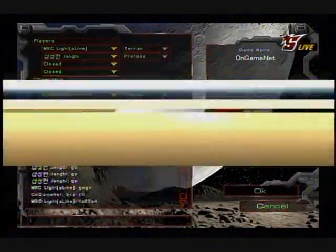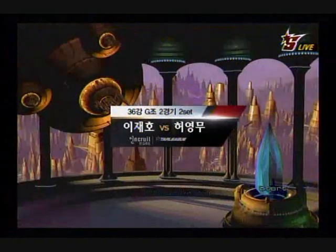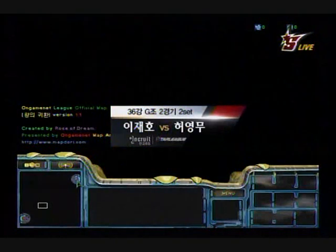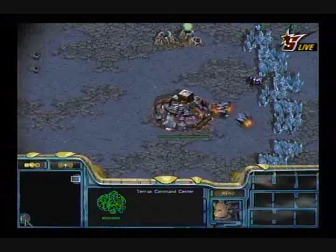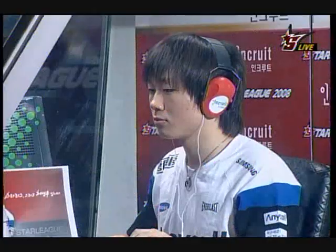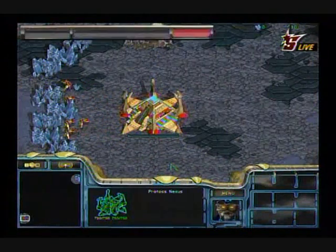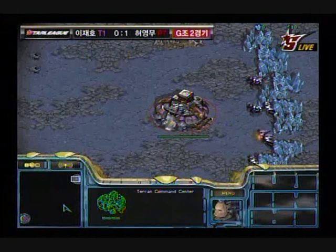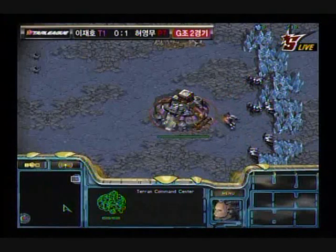Jangby is a very strong PvT player but Light is over 50% in TvP, which is actually fairly good. Anything above 50% is considered very good at this level just because the competition is so great. The game is underway with Light spawning in the top right corner, the 2 o'clock position as purple Terran, and Jangby spawning at the 7 o'clock bottom left corner as red Protoss. I'm interested to see what kind of builds the players do and what late game tech Jangby goes for, because I'm in love with Protoss.